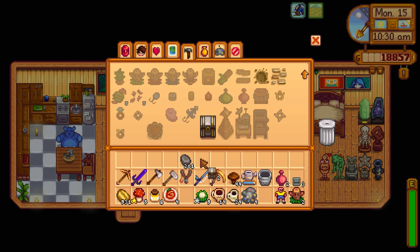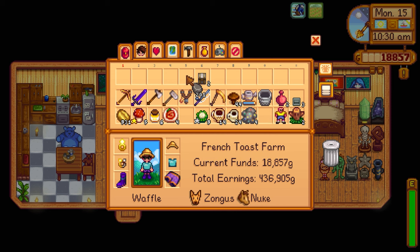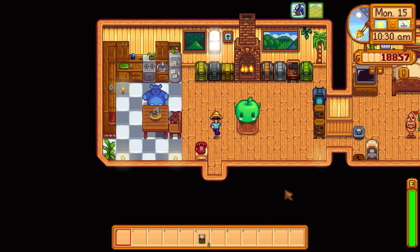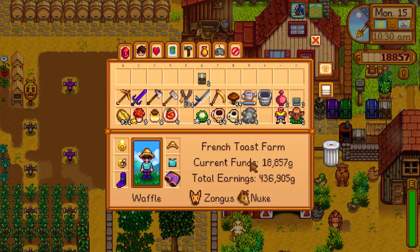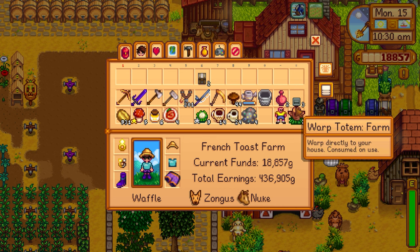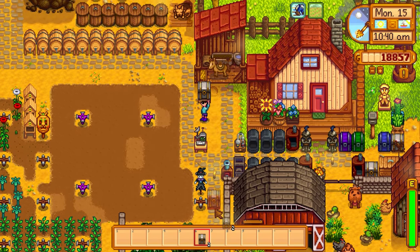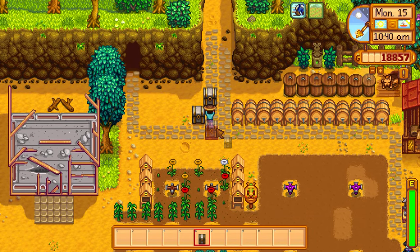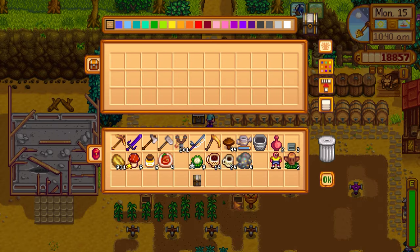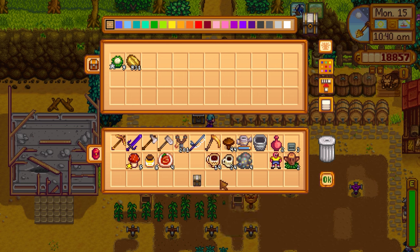Having the jade and crystallarium producing four or five jades was really good. I'll place this new chest here so it doesn't get in the way, and store extra coffee and cauliflower beans in it. We have tons of those. I'll keep the stone for now since I don't think we're going to the desert today.